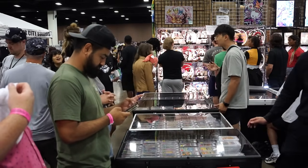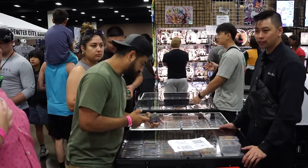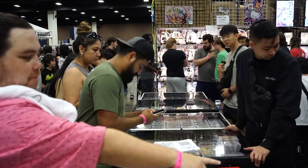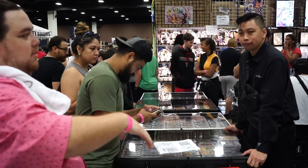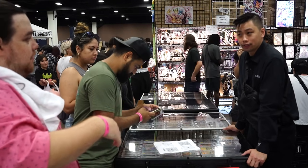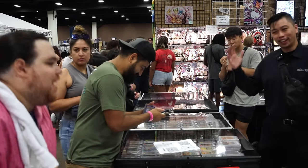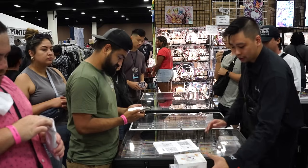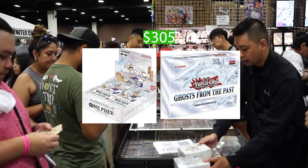The white Charizard for $230 — last one. Ghost from the Past cards are $20 apiece. Whole box for $75? Easy! We're doing an OP5 booster box and a Ghost from the Past full display for $305. Should have come earlier!